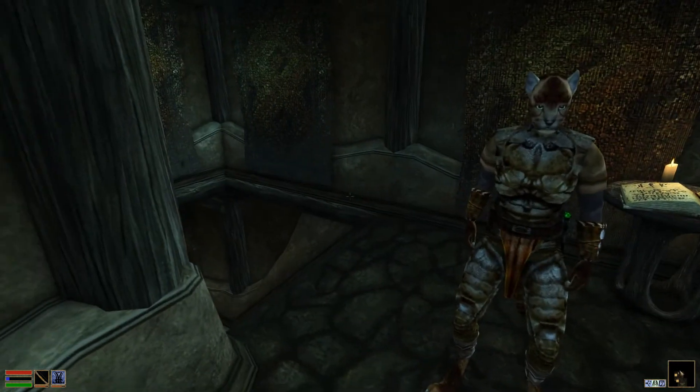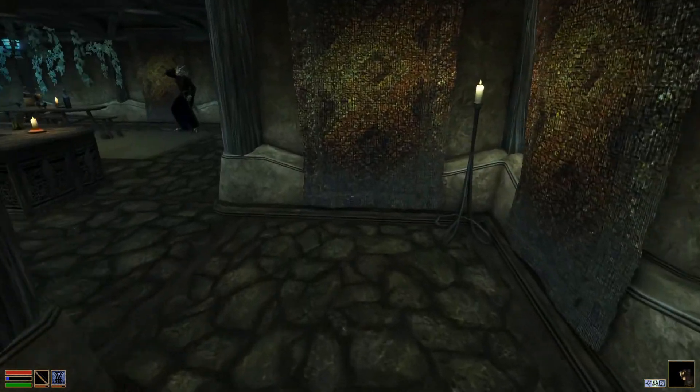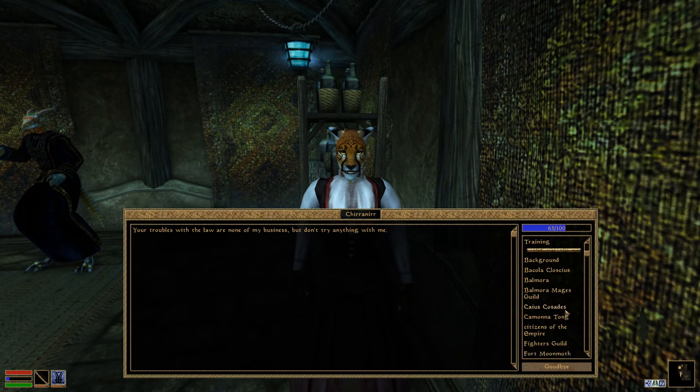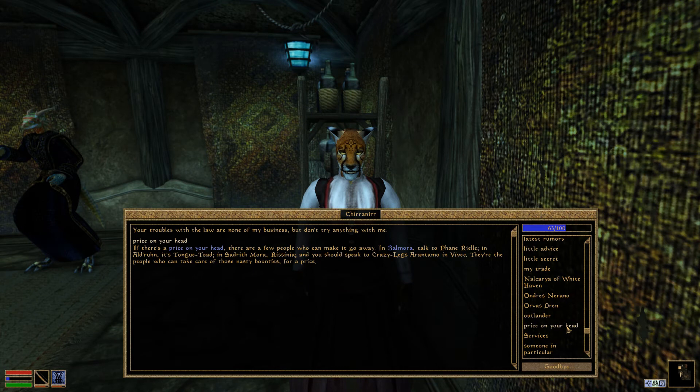Well, I guess we'll end it here then figure out how to get rid of the bounty. If there's a price on your head, there are a few people who can make it go away in Balmora — talk to Fane Riel. In Ald-ruhn it's Tung Toad. In Sadrith Mora, Rosania. And you should speak to Crazy Legs Arantamal in Vivec. They're the people who can take care of those nasty bounties for a price. Thank you so much!